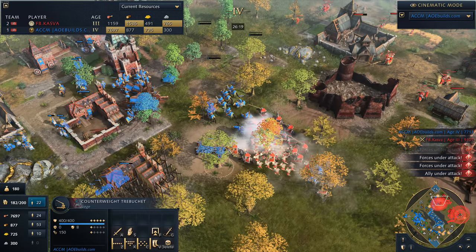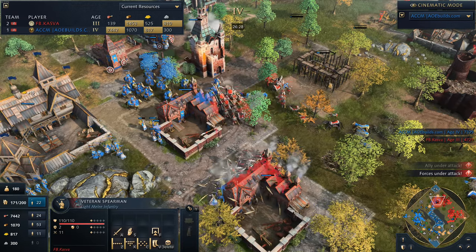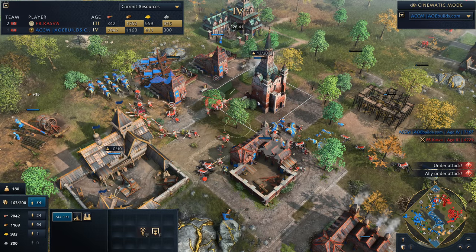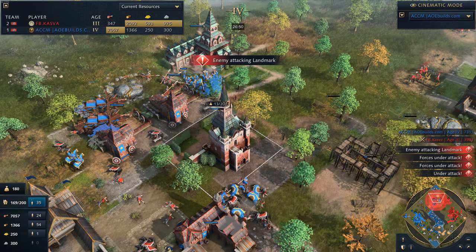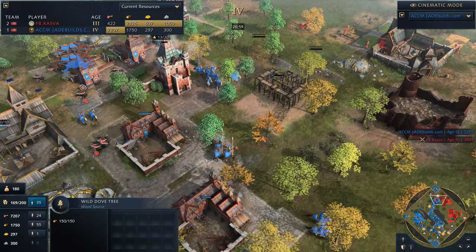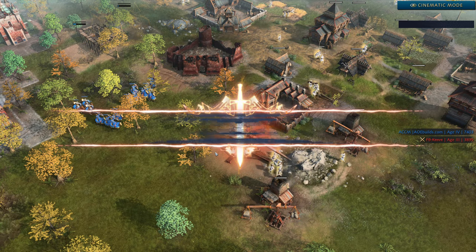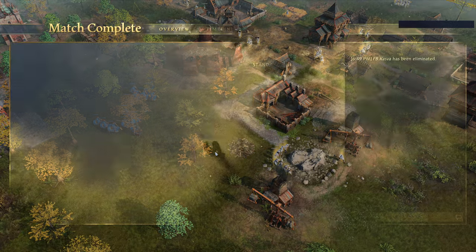Trebuchets are moving into a difficult spot and the Bombards have to be careful — there are many knights and Spearmen out here. The Spearmen are going to get absolutely cleaned up. Villagers are looking to get inside the castle landmark — and I don't even know if Kasva realizes this is a keep itself until he runs Ring Around the Rosies right here. ACCM is going to clean this up very effectively. Kasva is focused on it with his counterweight trebuchet but didn't anticipate the force coming from ACCM. GG gets called — thank you so much for watching. I hope you enjoyed this first look at the Rus in a competitive environment.